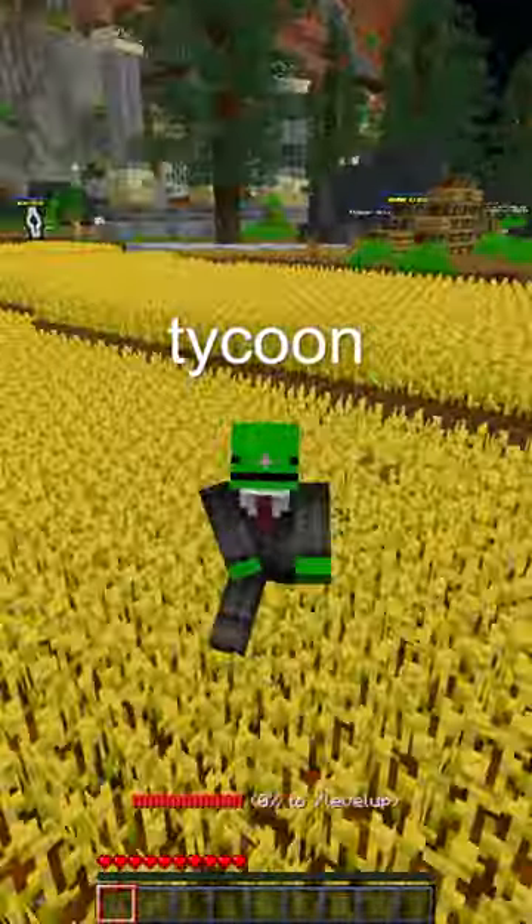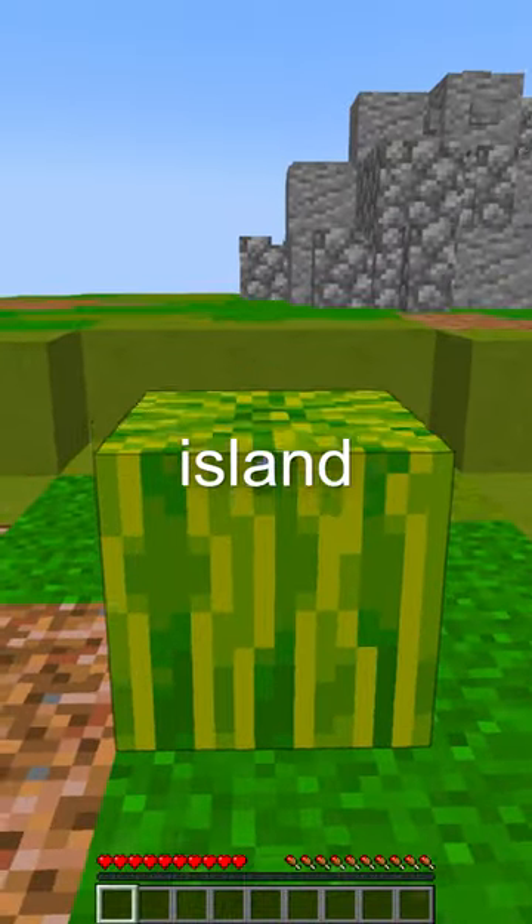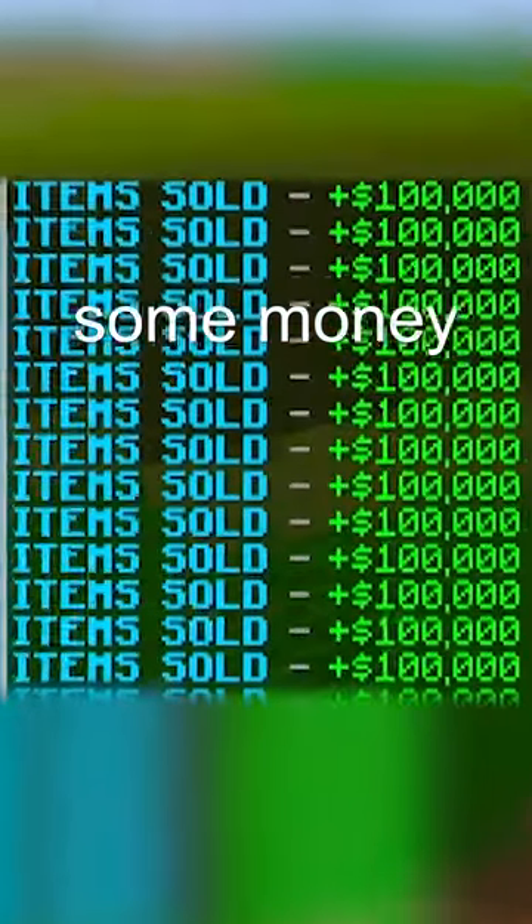Here's how you can get started on my tycoon server op legend. First, place down your tier 1 generators on your island. After 15 minutes, collect all the melons and then do /sell. This will make you some money.